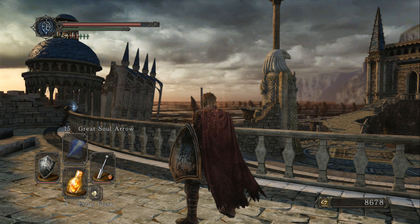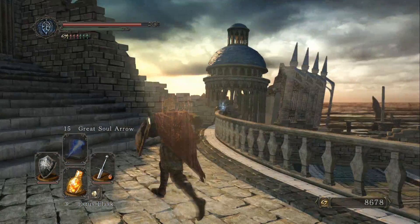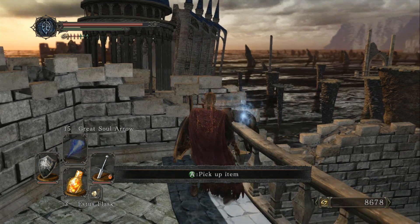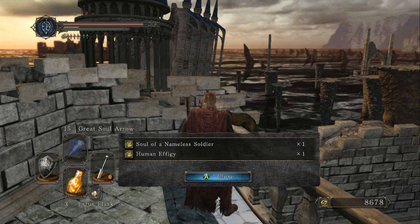In order to use it, you need to fast travel back to Majula and burn the sublime bone dust in the bonfire there. We'll head there in just a second. For now, let's continue heading forward in this area. After you defeat the second knight, loot the corpse hanging over the wall for a soul of a nameless soldier and a human effigy.